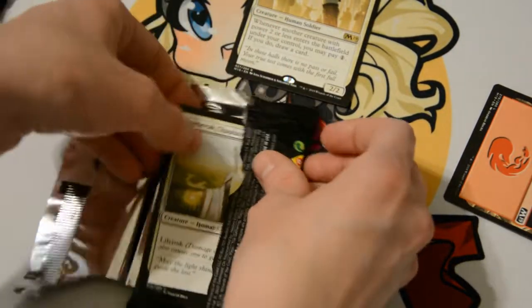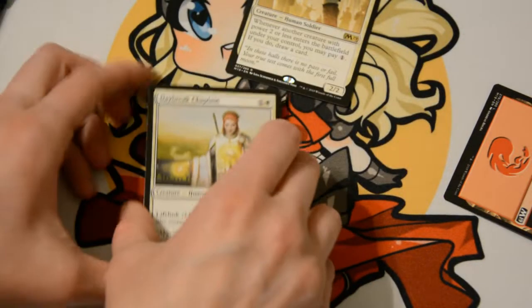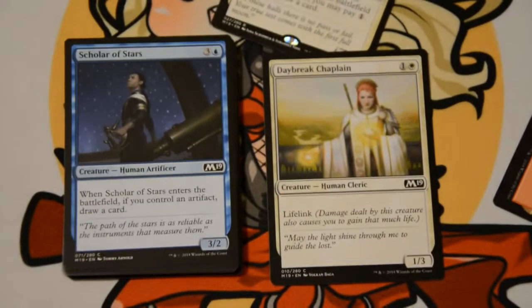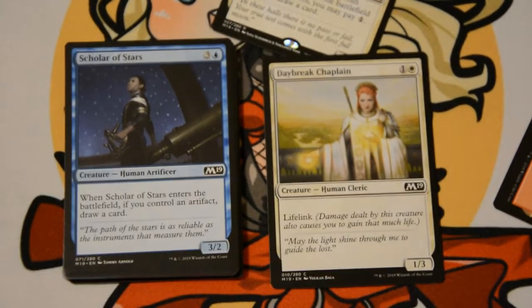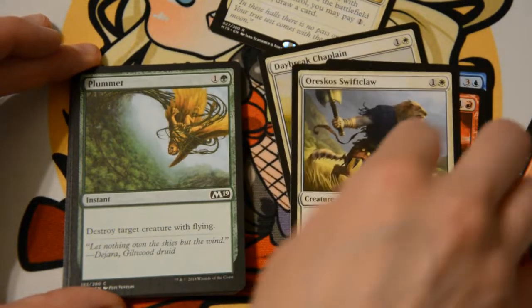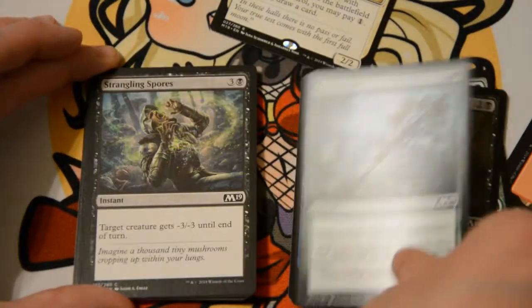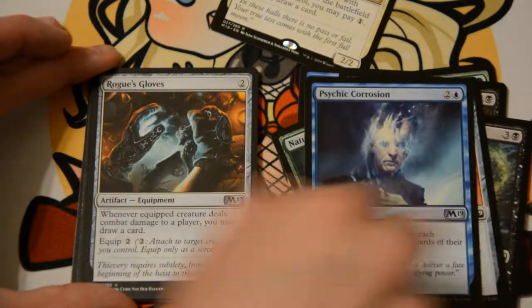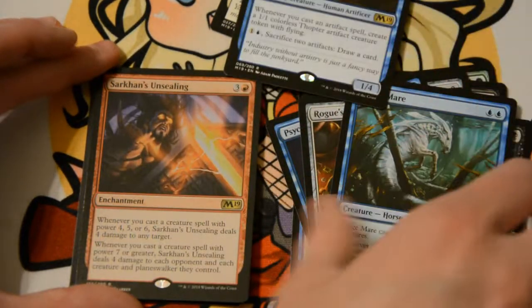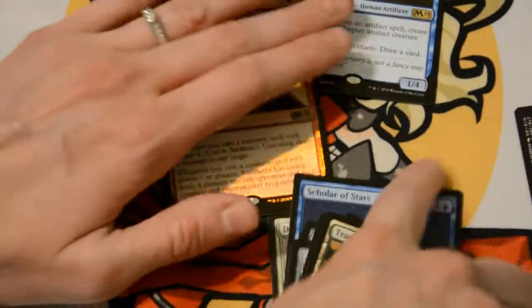Ever since I've been doing these crafts with the wrappers it's been awesome, but it's also a pain in the butt. And a Daybreak Chaplain. Scholar of Stars, Tormenting Voice, Orcish Horse, Orcesco Swiftclaw, Plummet, Mind Rot, Natural Eyes, Strangling Spores, Marauder's Axe, Psychic Corrosion, Rogue's Gloves, Surge Mare, and Psy Master Thopterus, with a foil Sarkhan's Unsealing and Tranquil Expanse.